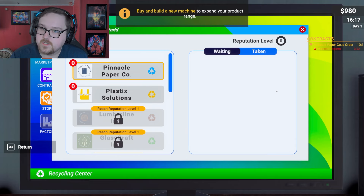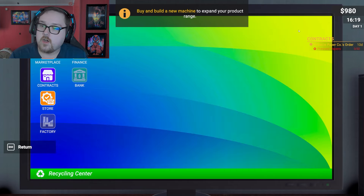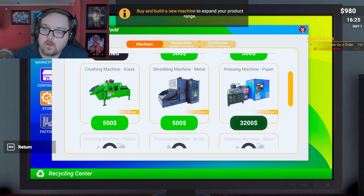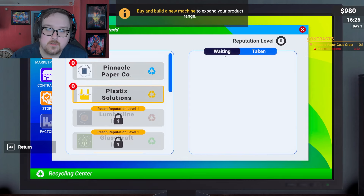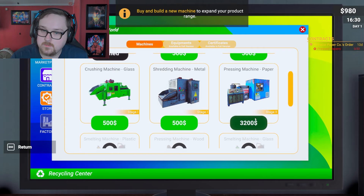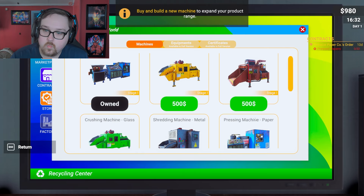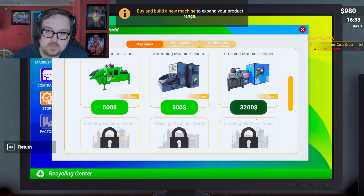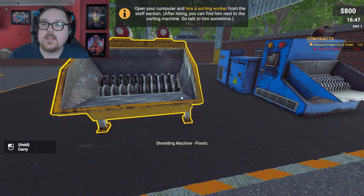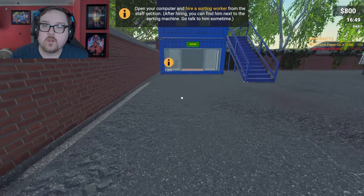I took the offer. Go and buy a new machine — I got 980 dollars. Which machine do I want? I can do plastics, wood, paper, metal, glass. I can buy the plastic machine right here. There it is — my plastic machine. And I can hire a sorting worker — let's go!